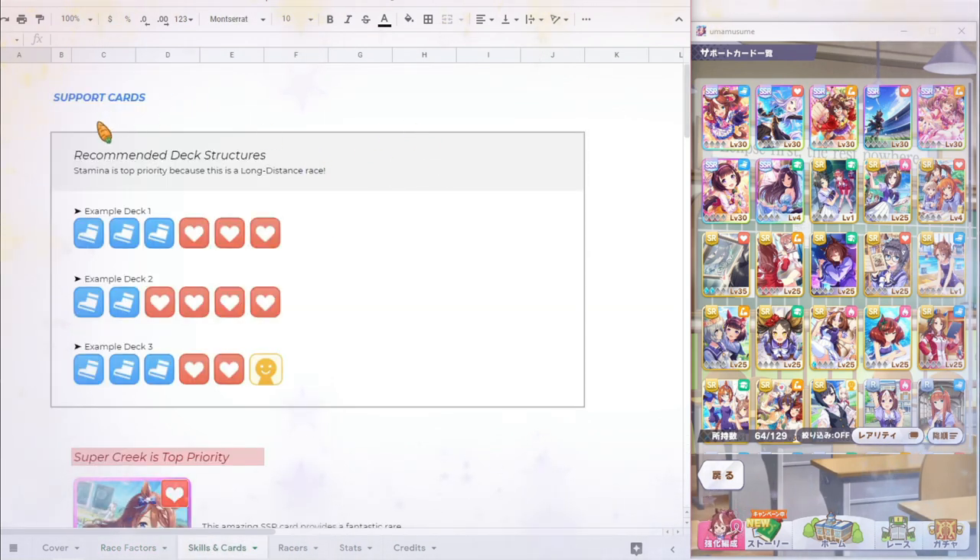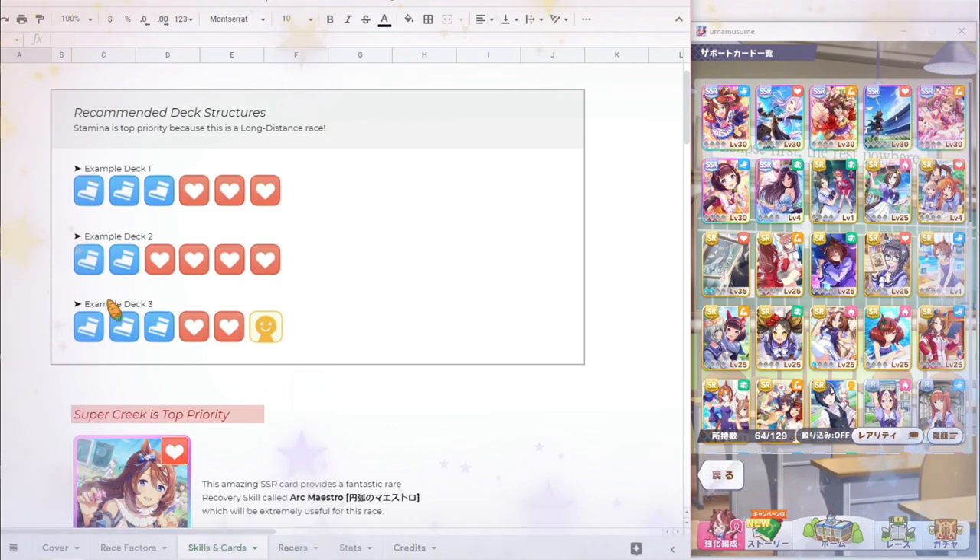Let's move on to the Skills and Cards tab. In here it's all about support cards, decks, and which ones you should equip. First, I'm recommending some deck structures. Stamina is top priority right now because it is a long distance race. Some recommended decks are like three speed cards with three or four stamina cards. For a more flexible deck, you can do three speed and two or three stamina cards with a flex card, depending on your character's stamina growth boons and the relative strength of your stamina versus speed cards.